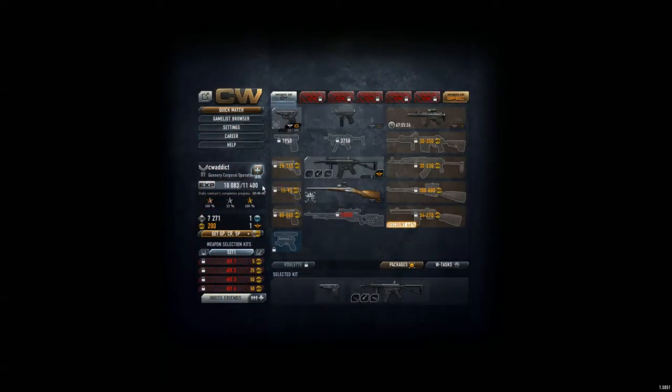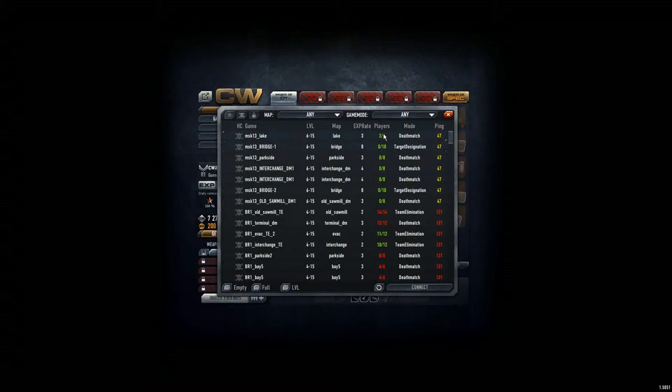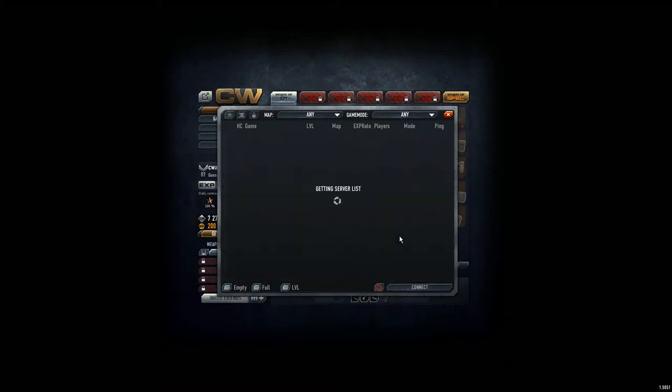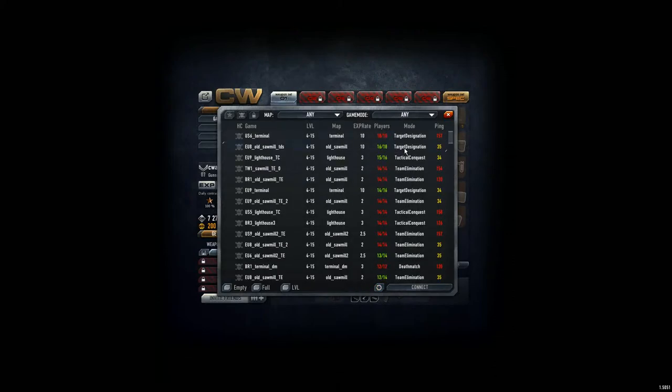Alright, let's start the game and try to make two double headshots — hopefully we get a bit lucky. We have 18 players. Terminal is about target designation, which means it's not elimination. Tactical contrast is the one where you have to put flags and fight until everybody's dead. Territory designation is good because it's about the flag thing — we go there, cover two people in one place from the same team, and then we get points.